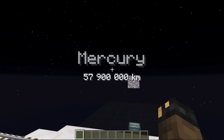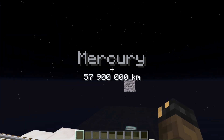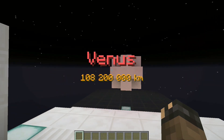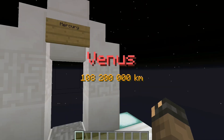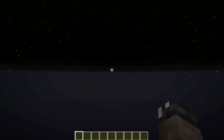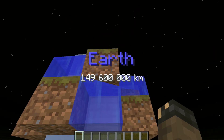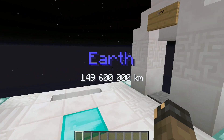The command blocks can continue to track as far as you want — all the way to Venus. Venus is 108 million kilometers from the sun. From here you can go back to Mercury or on to Earth. Earth is here — you'll notice it has dirt, water, and also an iron core, representing the real structure of our planet.